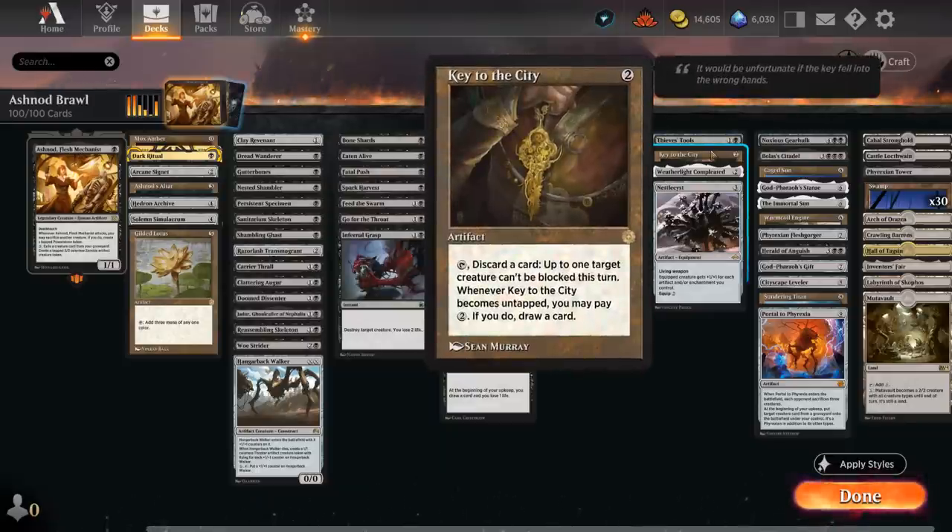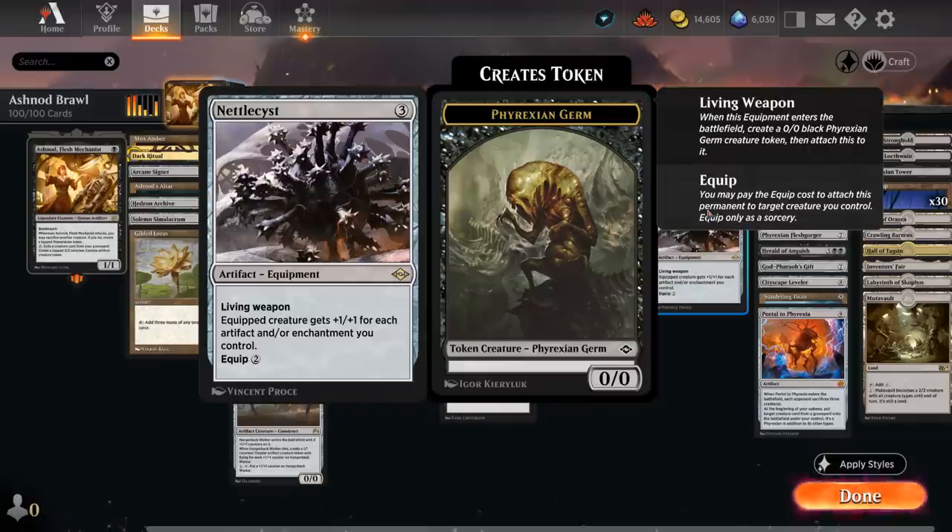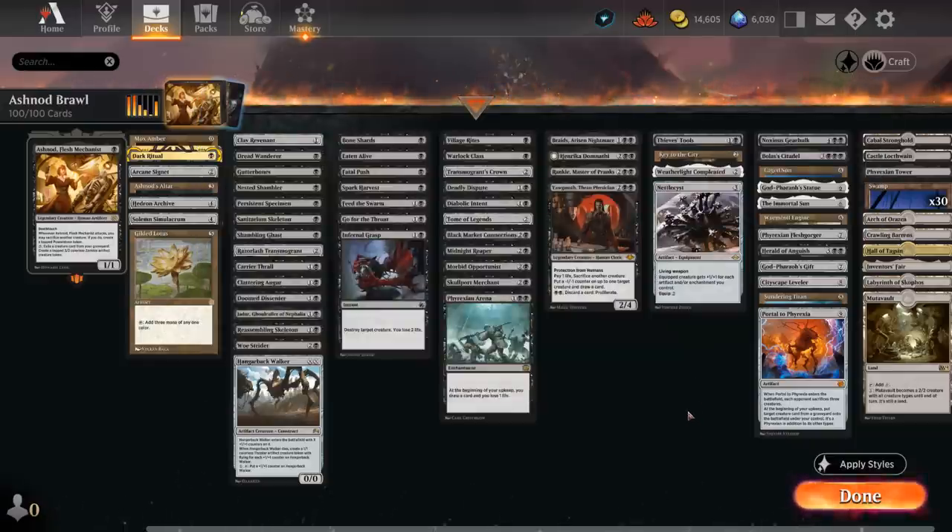We have a few more utility artifacts including Thieves' Tools to make a creature with power 3 or less unblockable, as well as Key to the City — we can use this to loot, discarding one of our many creatures we can return from the graveyard to our hand, then pay two mana in our upkeep to draw an extra card, providing card advantage in addition to making Ashnod unblockable. Weatherlight Completed lets us scry whenever a creature dies, eventually turning into a 5/5 flyer — not too difficult to accomplish in this deck. Nettlecyst is great since we can cast it using our power stone mana; it's usually a very large creature since we'll have plenty of artifacts to grow it, comes attached to a germ token we can sacrifice to Ashnod, and still have the Nettlecyst left over to grow future creatures.